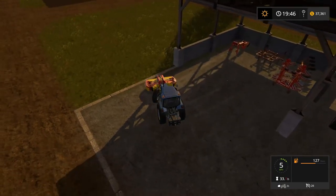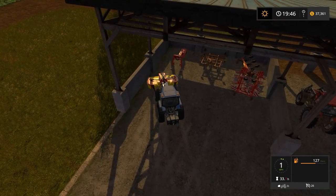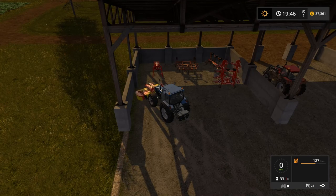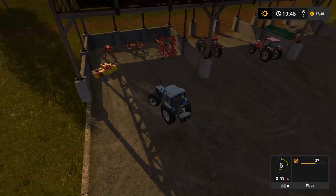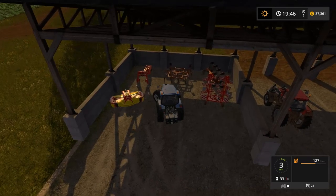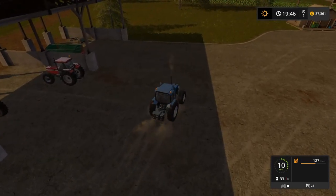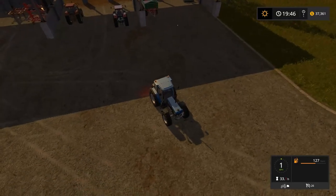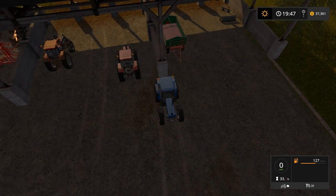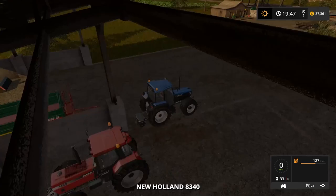I'm going to get in the habit of bringing all these guys in at a 45-degree angle — that way when they're all stacked in there, I can just come right up the middle, angle 45 over to the piece I want, and come right back out again. That might be the most efficient way to do that. We've got an extra weight right now — I'll set that where it's easy to get it, right here in this end cap.